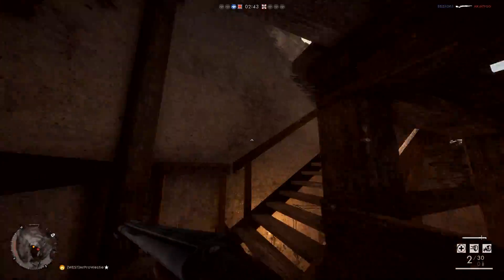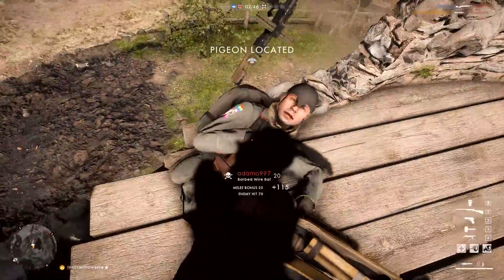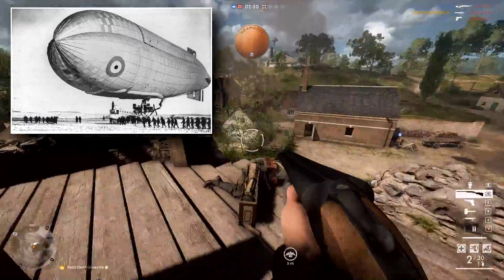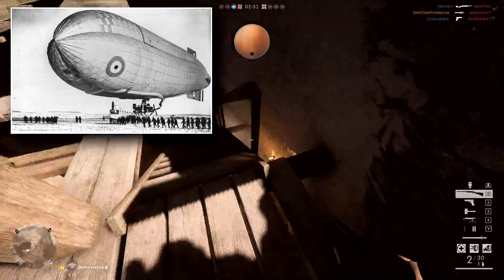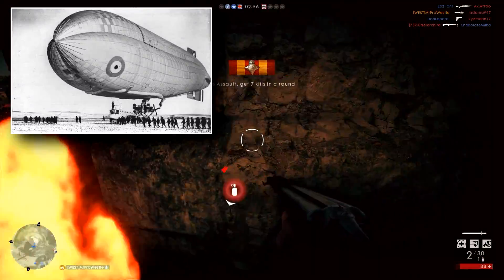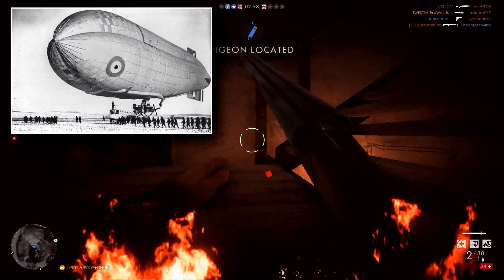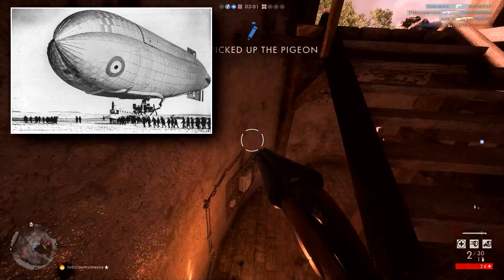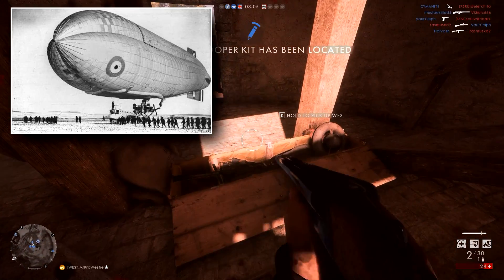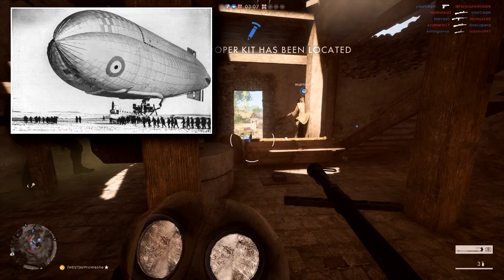The second of the two new vehicles is coming in the January update — the C-Class Airship, available on the last two maps. You'll be able to deliver death from above according to the blog post, and DICE has stated it will be smaller than the Behemoth Airship and will move faster. You can kind of think of this as DICE's answer to the missing WW1 helicopter.